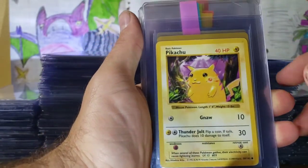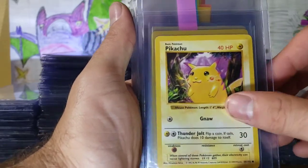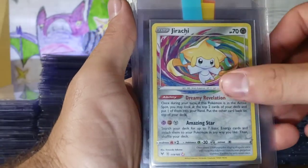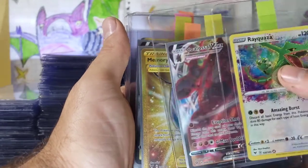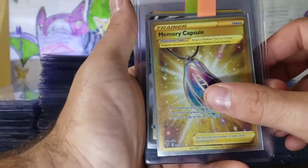We have a Shadowless Red Cheeks Pikachu here. Really happy to have this in my collection. A Surfing Pikachu 28, Jirachi. There's just so many cards. Another amazing rare. By the way, this Colossal VMAX here, it's like perfect. So I'm definitely getting that graded. I have a feeling it's going to be a 10.